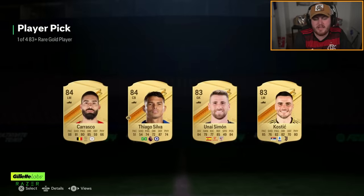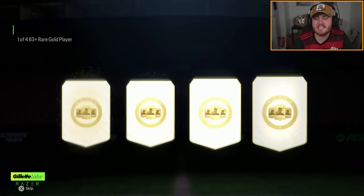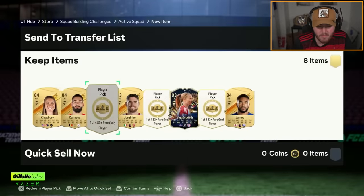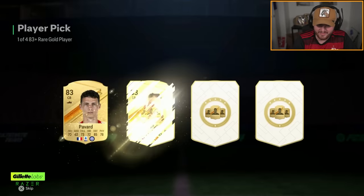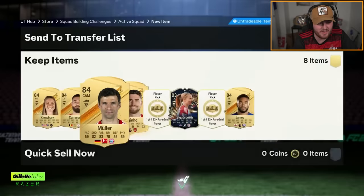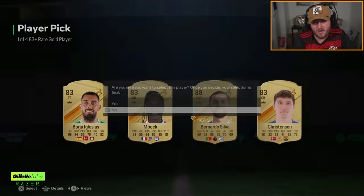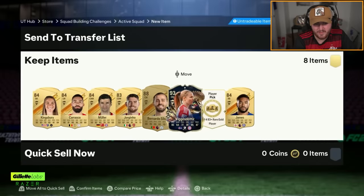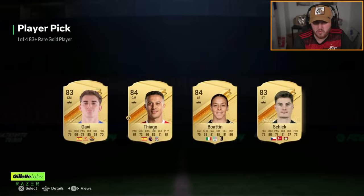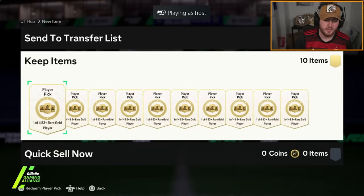You never know what EVOs EA are going to do. There might be an insane Evo where you can put a 93 rated TOTS CB in and it gets 95 pace — probably won't, but you never know. They've gone drastically downhill since then though. 88 Bernardo Silva releases as a walkout. We've got one more left out of eight — 93 to 88 is okay, but it did go very downhill.